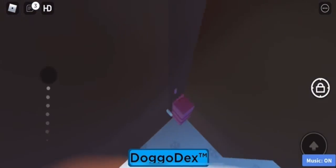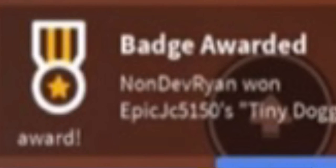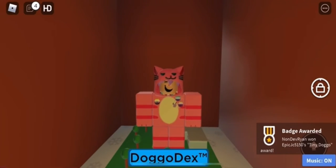It should just be here inside this little faded wall, and it should have its own little city, which is really cute. You just want to touch it and you should receive a badge at the bottom of the screen. It's easy to get this doggo.